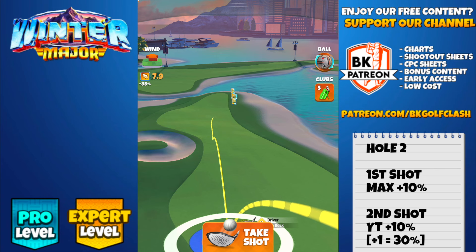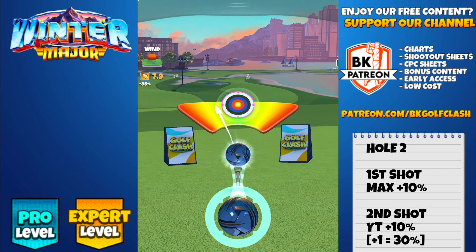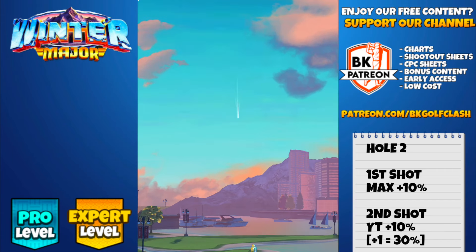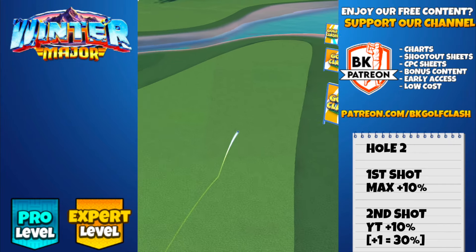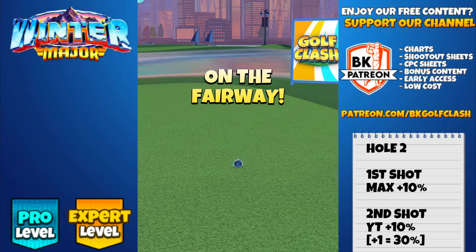Max plus 10 is the adjustment for me here, and the same regardless of what club you're using, you should use max plus 10, centre the ball, and hit perfect. And this is a layup down the middle of the fairway. We don't want to threaten the rough either side, we don't want to be too close to those signs, because if you get too close to the edge of the fairway, they will be in your way.